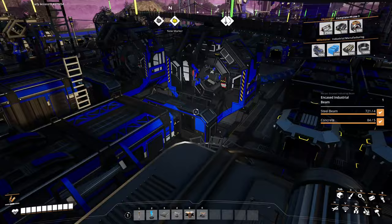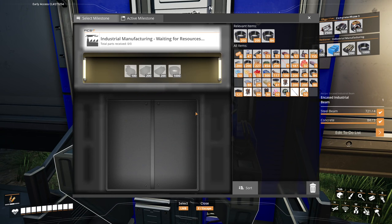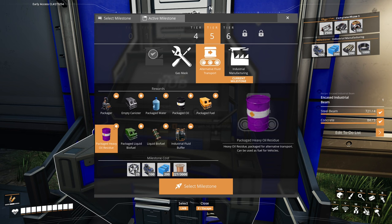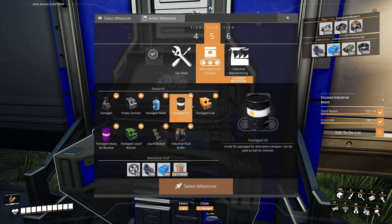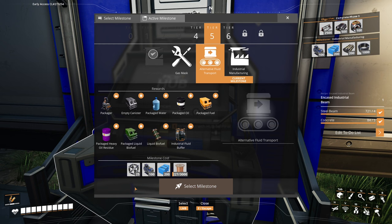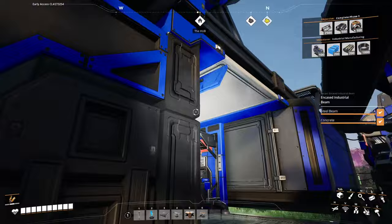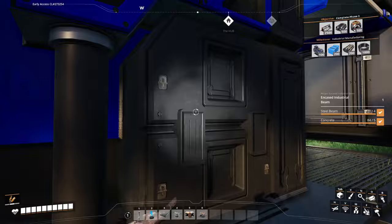If I go over to the hub building, I can use this hub computer terminal. From here I can choose which milestone I want to research — for example, gas masks which unlock a gas mask, gas filter, and more inventory slots. Or I could unlock alternative fluid transport, getting a machine that puts fluids into tanks or little cans. Each one costs some stuff — for this one I'd need heavy modular frames, motors, plastic, and wire. You feed all of these into the hub, they get put into a little drop pod on the outside, which flies off into space and unlocks extra research, allowing you to start building newly unlocked things.